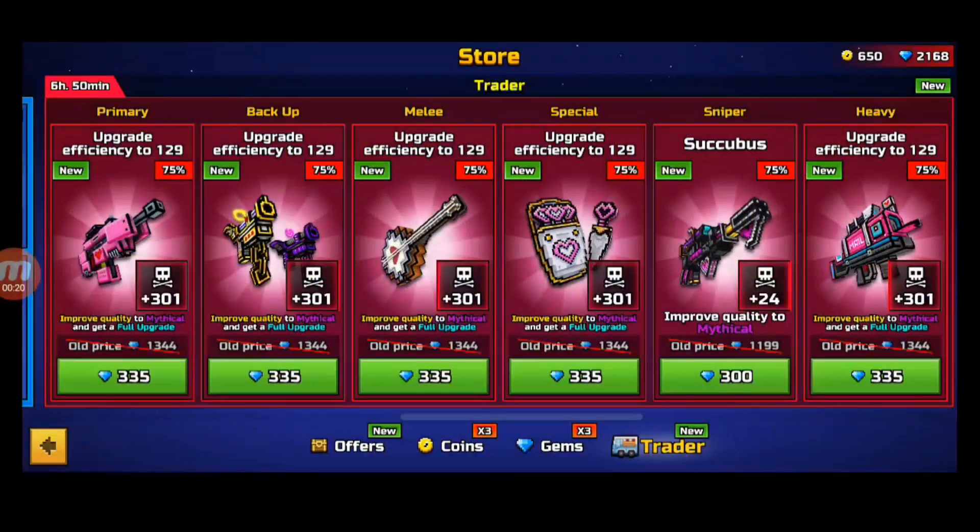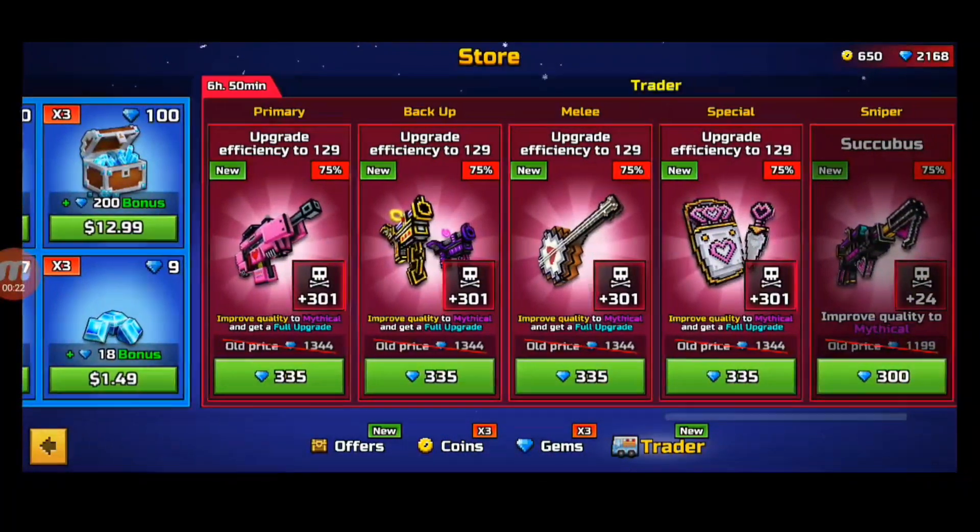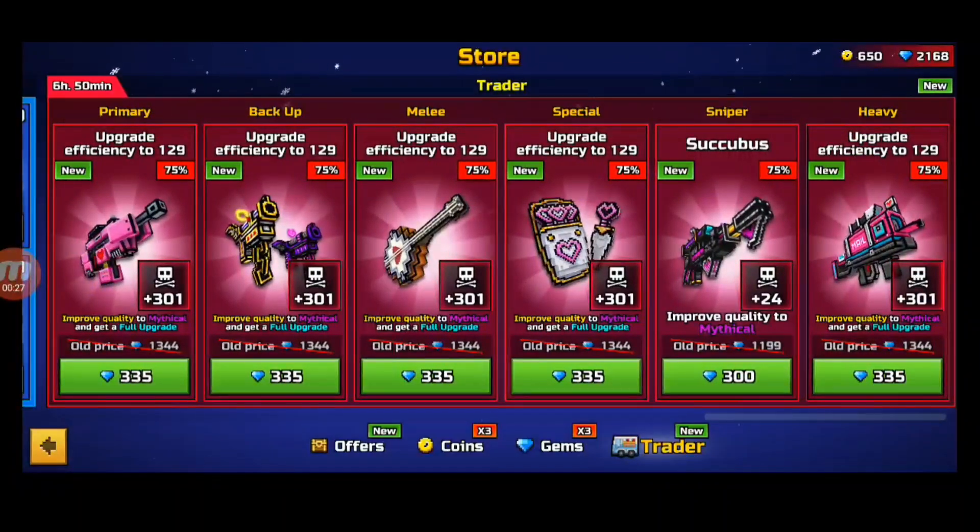I check the traders and right there I take a look at it. Most of the things are trash, but then I look at the sniper and I actually already have it — and it's maxed out. But I don't have it at mythical, so right there it costs 300 gems to make it mythical, when the original price is 1200 gems. What the heck, man!